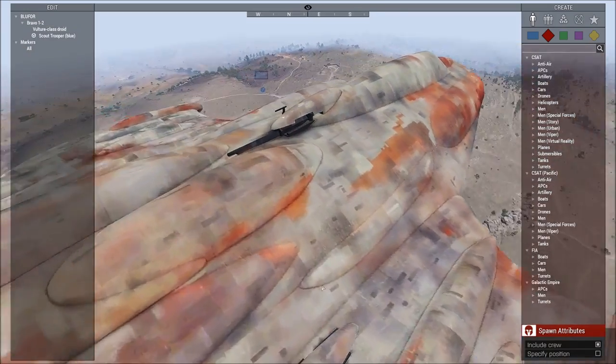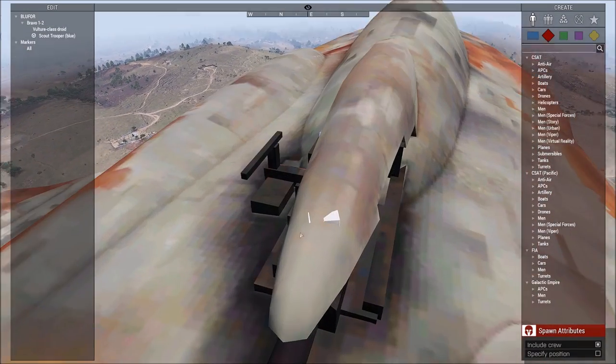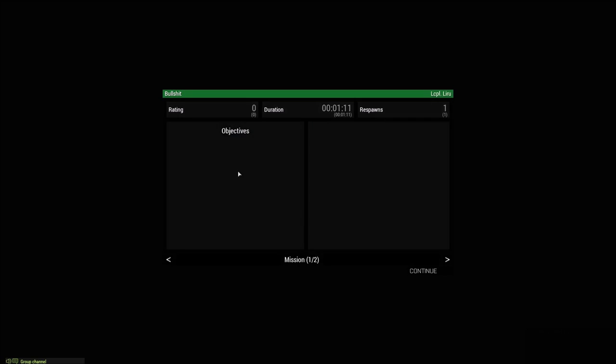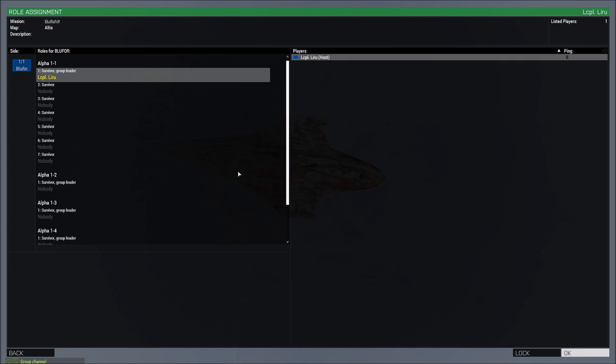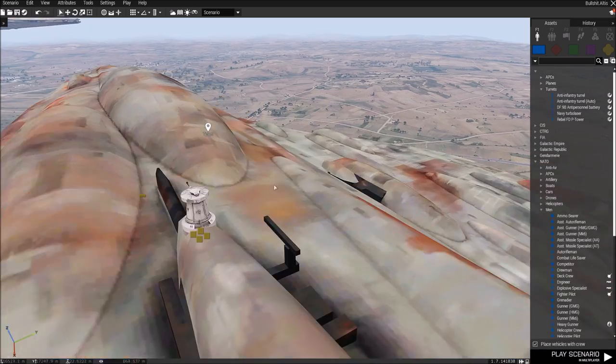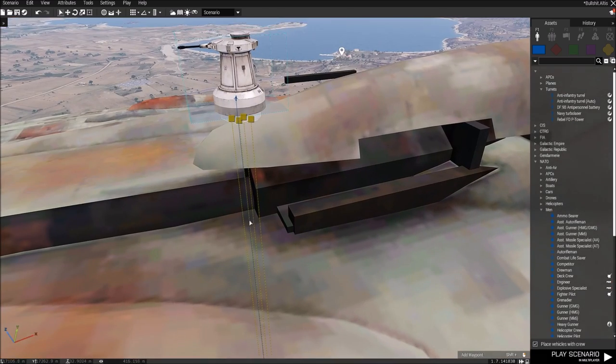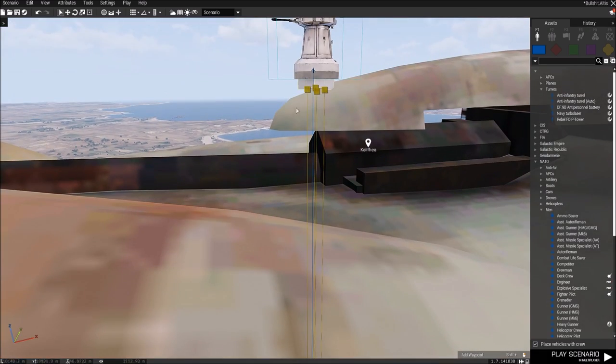I'm going to spawn in a vulture droid, add it to the interface, and put a scout trooper in to crew it. See — it's not solid. Are there parts of it that are solid? It doesn't look like it based on what I'm doing over there. This is quite interesting, which is kind of why I hate working with the structure of this ship. We're going to have to go with some slightly floating models here. I'm not really looking forward to that.